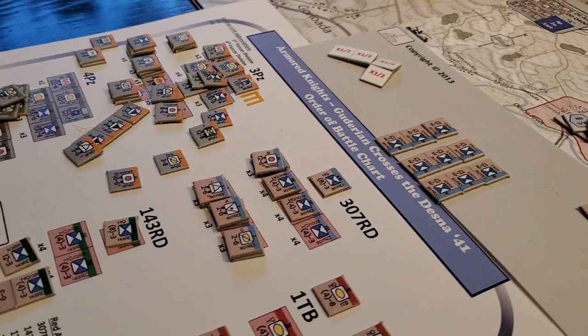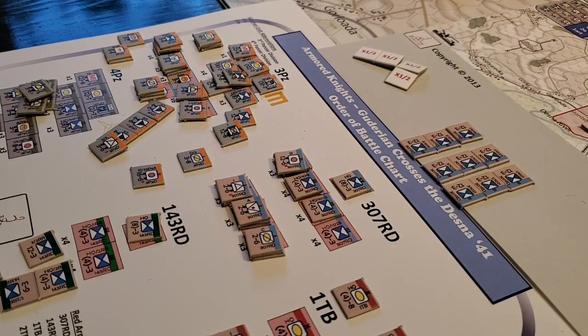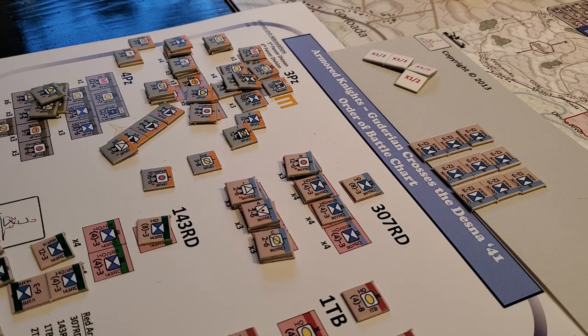A lot of the time, a company or publisher will either not give you the full order of battle — just 'here are the units, have at it, here's where they go' — or you'll have something along the lines of what Multi-Man Publishing does with their OCS system, which gives you a full order of battle showing where all the units are, what they're comprised of, and all that fun stuff.